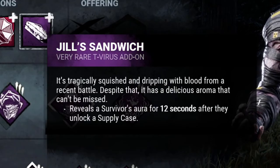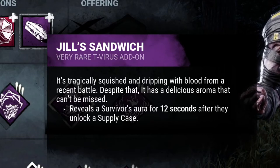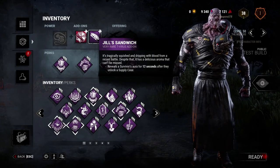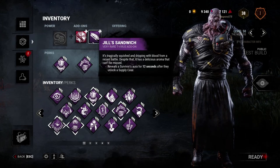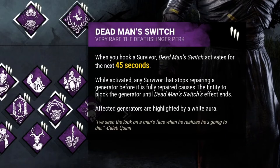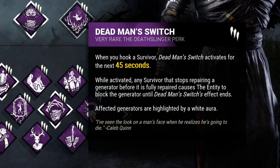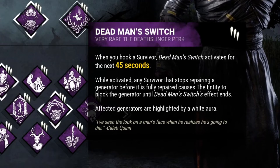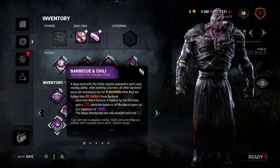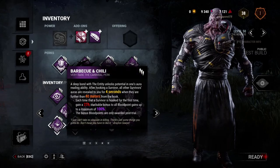To pair with that, we're going to be using the Jill Sandwich. So whenever someone opens up a supply crate, we're going to see their aura for 12 seconds. We should hopefully find the survivor, get over there, and one-shot down them with the exposed. That's the plan. And then also, we're going to be testing the new Dead Man Switch. They removed the obsession requirement from this, so now it works whenever you hook a survivor. On top of that, we're going to use Deadlock and Corrupt Intervention so we can have mad slowdown. And whenever we get a hook, we're going to know what generators they're working on, go over there and force them off.